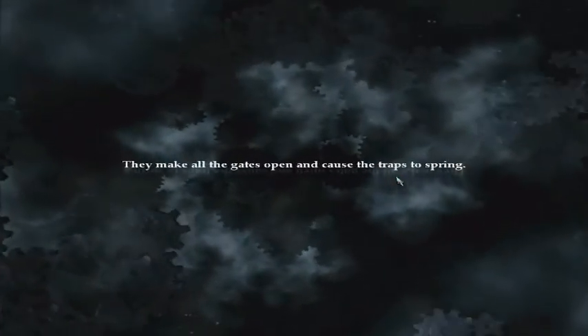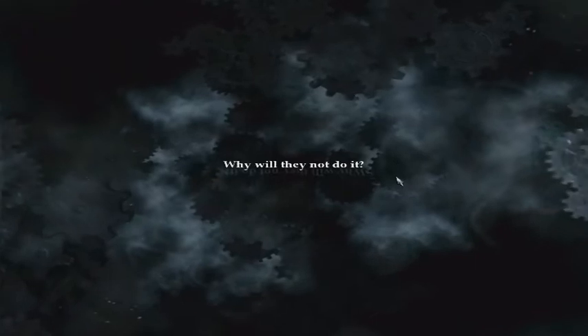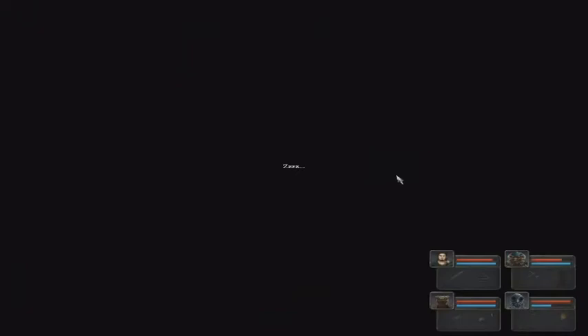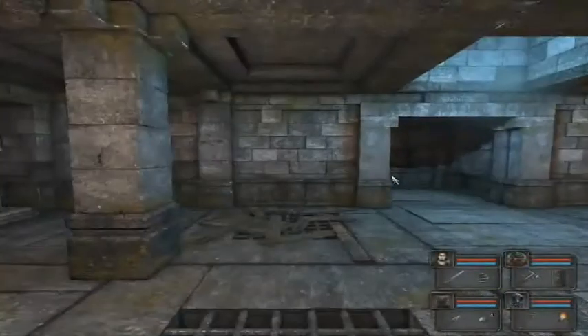They make all the gates open and cause the traps to spring — it would be simple for them to stop us. Why will they not do it? Are we walking into another trap of theirs? Be careful. Now hopefully this should work — I rest there now and the door's open.